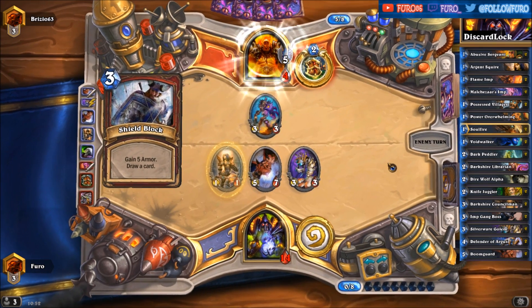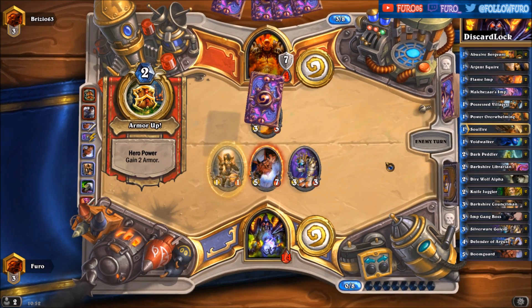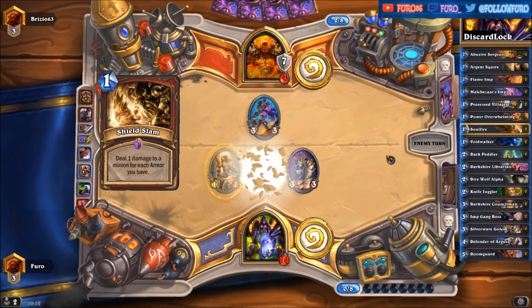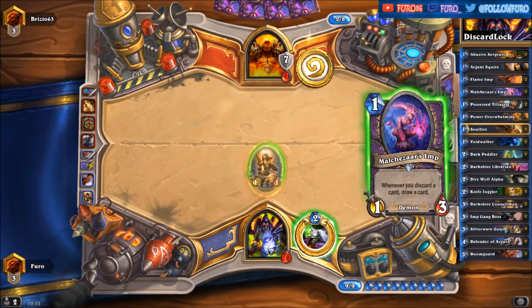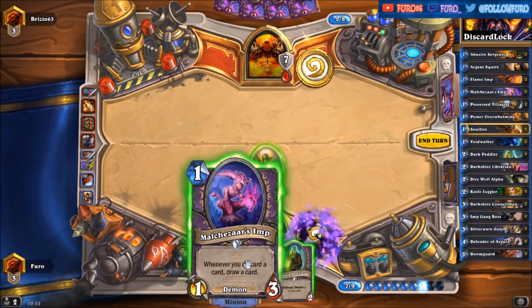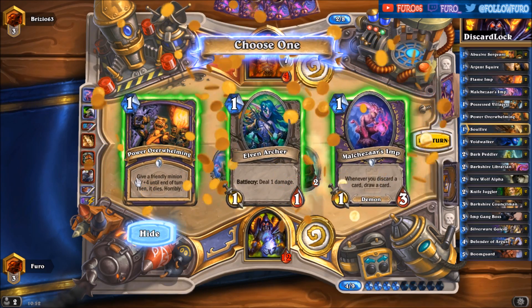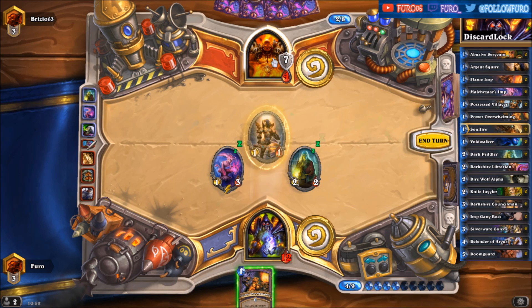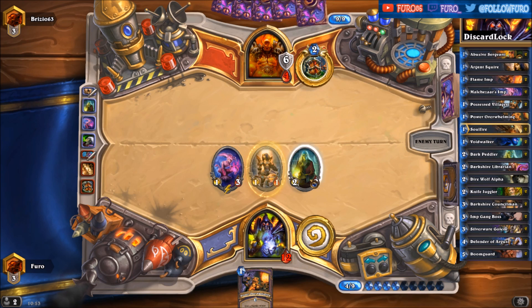Shield Block — now we are seeing a Shield Slam. He is getting the right cards at the right time, that's really amazing. Well, Power Overwhelming — by far the best choice. He's down to ten. We have four damage on the board, we've already played both Doomguards.